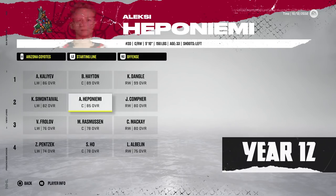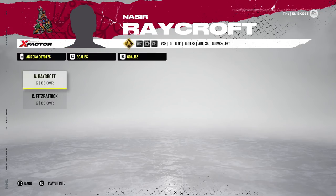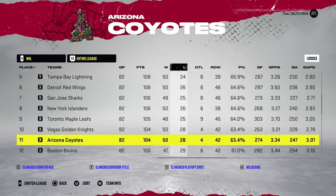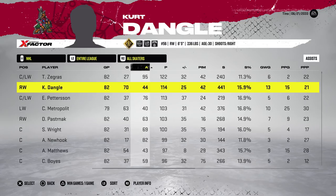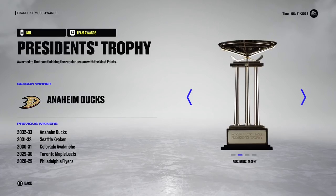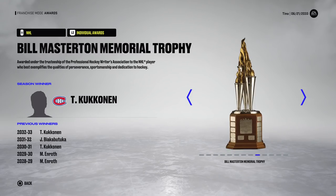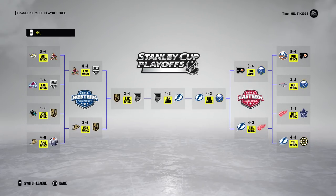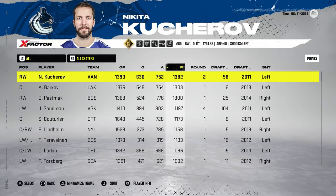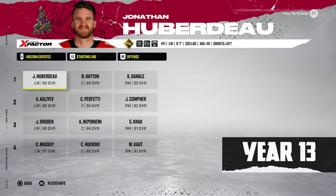Year 12: Kaliev, Hayton, and Dangle on the first line. Defense is lackluster but goaltenders are pretty solid. Team finishes 11th with 104 points and 50 wins. Dangle gets beat out for the Art Ross by Zegras but takes home trophies of his own — Kurt's won enough, he can share a bit. The team gets swept in round two by the LA Kings. Nikita Kucherov retires as the top player with 1,382 points.